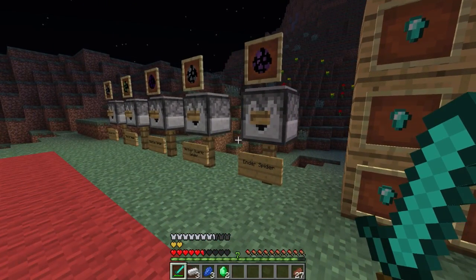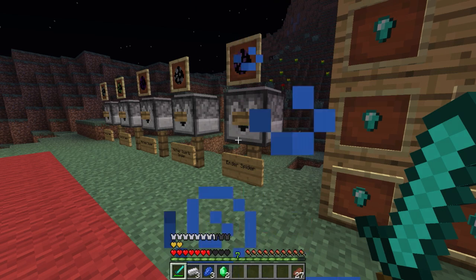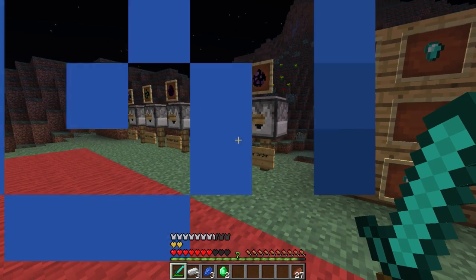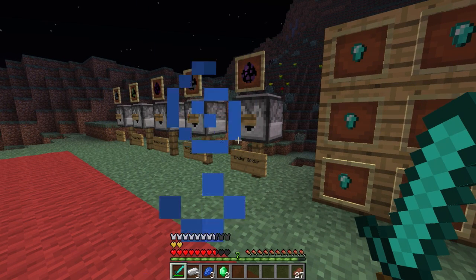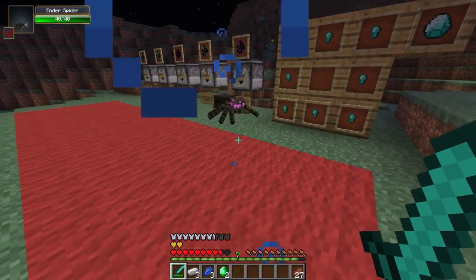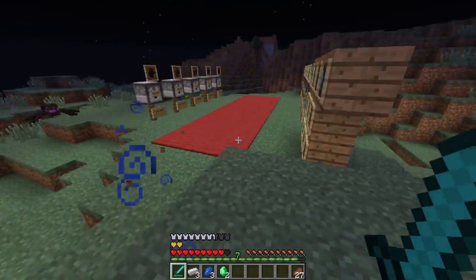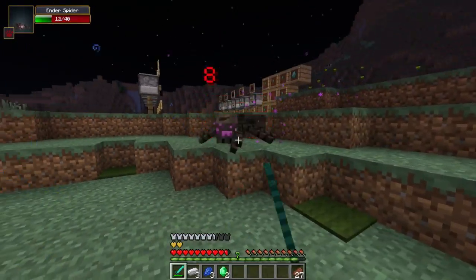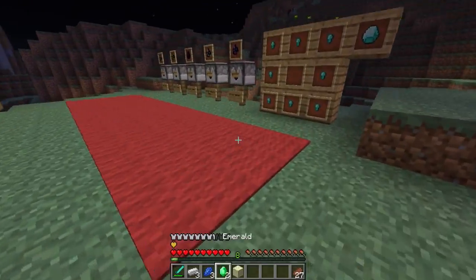Going on to the last spider — the ender spider only spawns in the end. It'll deal 3.5 hearts of damage, it has the same speed as an enderman, there's no potion effect at all, and it drops ender pearls as its drop. But it also teleports around just like a normal enderman would. If you stare at it, it even has that staring effect, and it even makes the same noises. You are more pathetic than an enderman though — just saying.